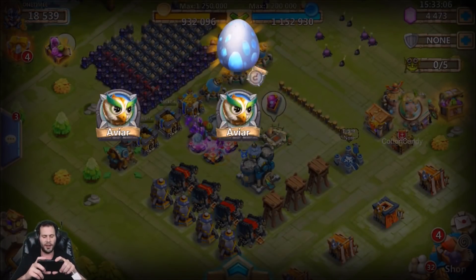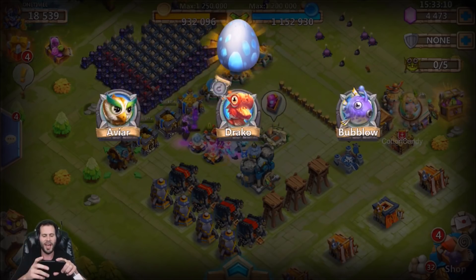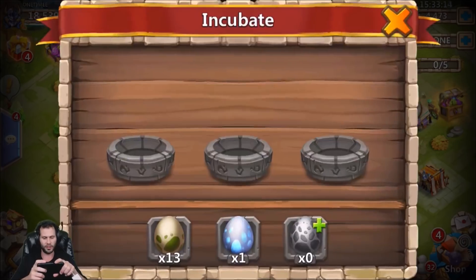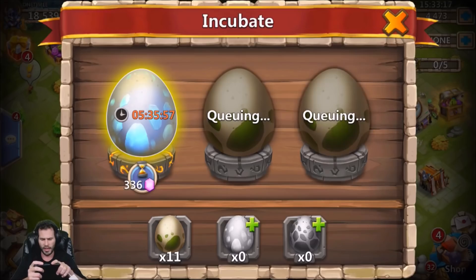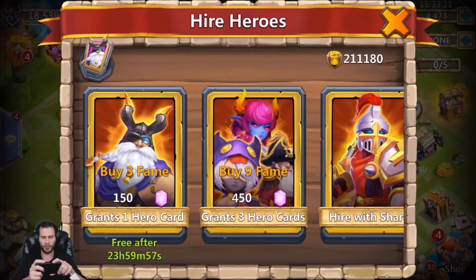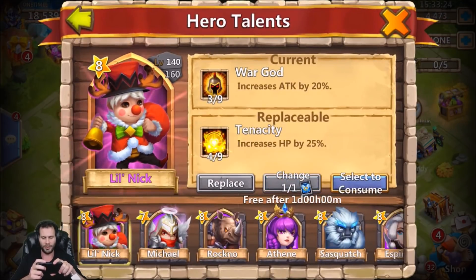Let me just collect these eggs — they're in my way. Let's go ahead and open eggs again, snatch up a crystal ooze, and use the free talent roll. Like I said, we need a lot of talents for a lot of heroes.